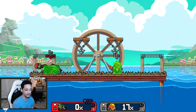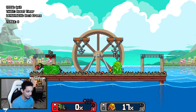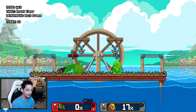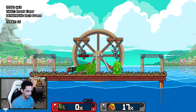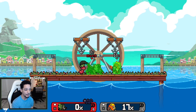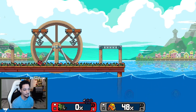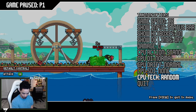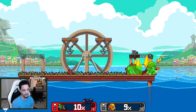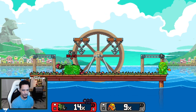Dash attack is frame 7. The hitbox comes out at frame 7 and lasts for a really long time — you can see the hitbox is still active covering all that space. It's a really great dash attack and really great for tech chasing. He has this option at his disposal to follow up on people really easily. It's also just a great first option in neutral; it doesn't have to be just for tech chasing.